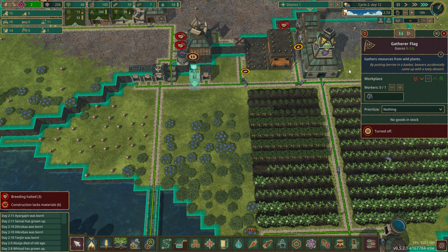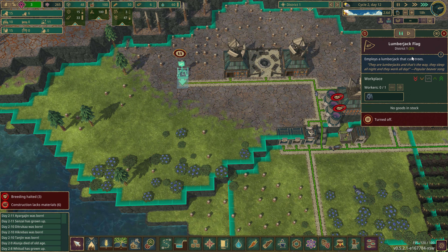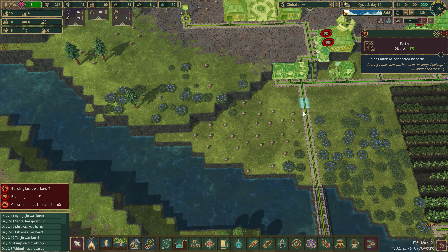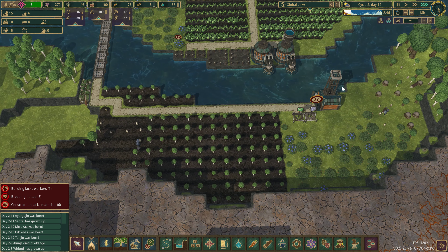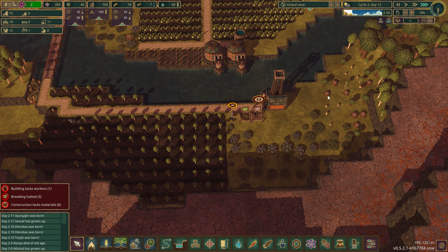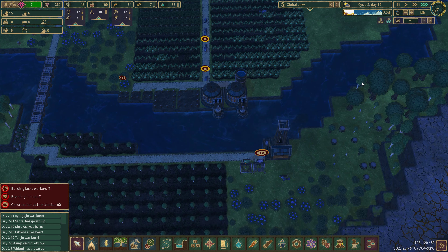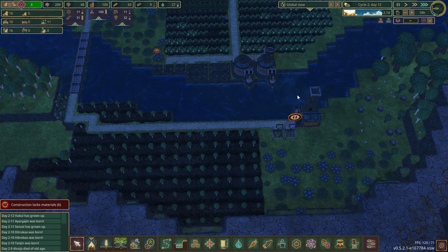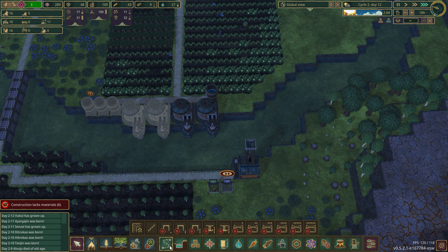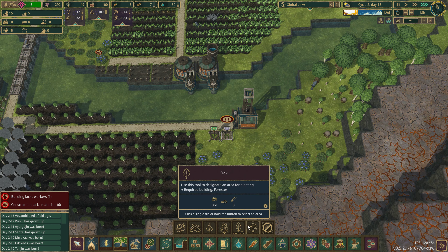We have one beaver that is bored — let's hit play on that, get some berries going, and the next one will go here. Perfect. I kind of want to get rid of these berries over here and plant another type of tree. I could also do that and that — and let's plant some mangroves.